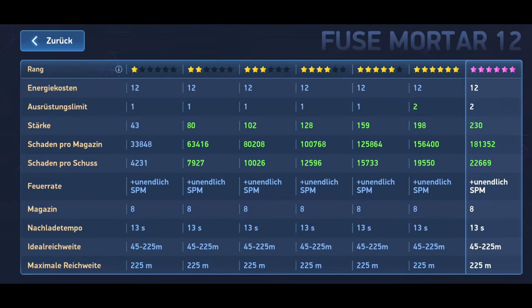The Fuse Mortar deals up to 181,135 damage points per magazine. That's around 70,000 more damage points than the regular mortar.